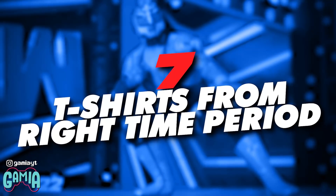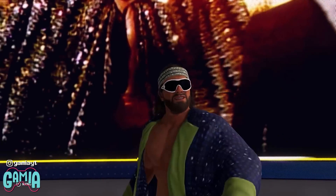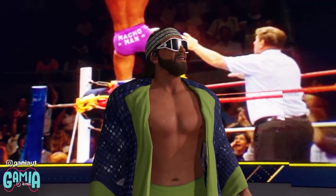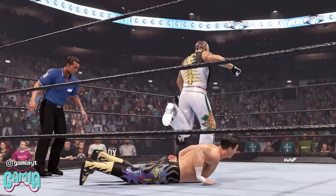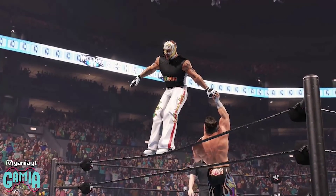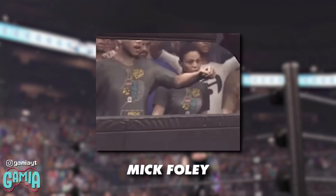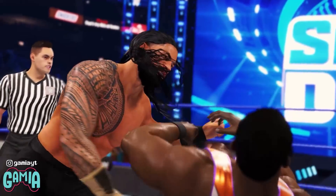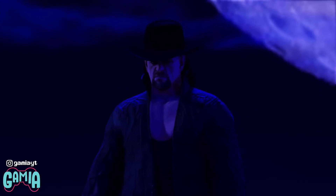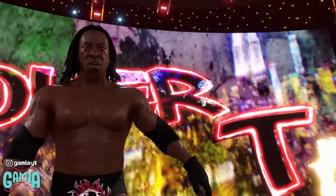Number 7: Fans are in t-shirts from the time period. One of the most difficult things to do as a developer is to make players feel like they're in a different era, and this is especially hard in wrestling games. One of the ways 2K have achieved this in 2K22 is by having fans represent the era that players are currently wrestling in. For instance, if players are wrestling a match in showcase mode from WrestleMania 21, all the fans in the crowd will be wearing t-shirts and merchandise from that time period — so you won't see anyone wearing a Roman Reigns t-shirt in a match from 20 years ago. You'll be more likely to see NWO, Undertaker, and DX shirts. This is a smart move from 2K that players will be quick to acknowledge and appreciate.